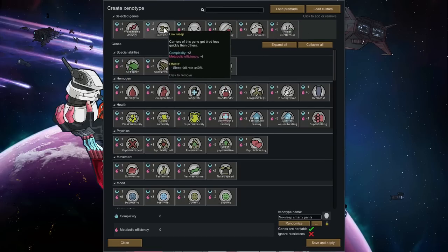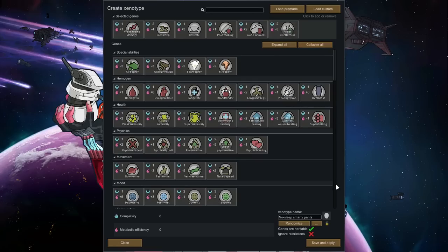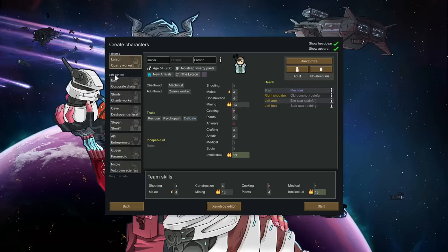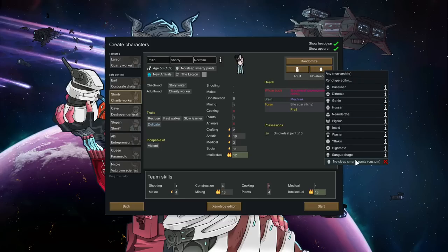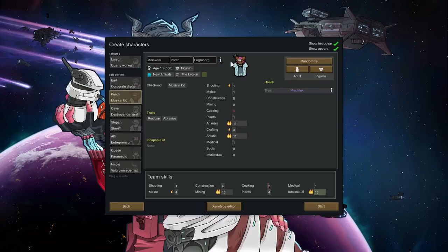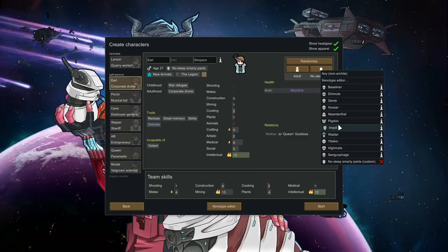I'm really anxious to see how little sleep they need — sleep fall rate at 40%. We'll see what that translates to in actual gameplay time. And of course great intellectual — this is going to compensate for the fact that we don't have a research specialist. My main player and any offspring have a chance to inherit this xenotype because I've selected genes are heritable. You do need to go to your pawn and select the xenotype up here, otherwise it will randomize when you switch it. Just be aware that if you have a baseline pawn you really like, you'll lose them when you switch to something else.